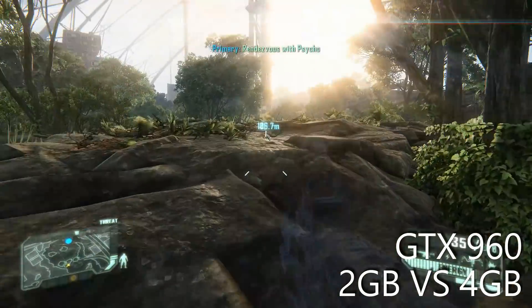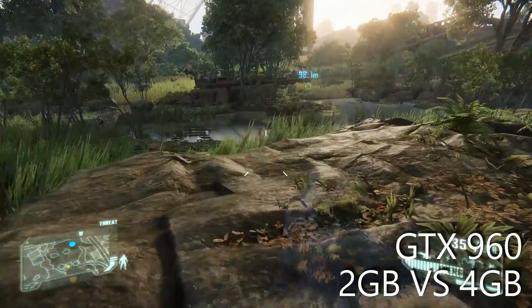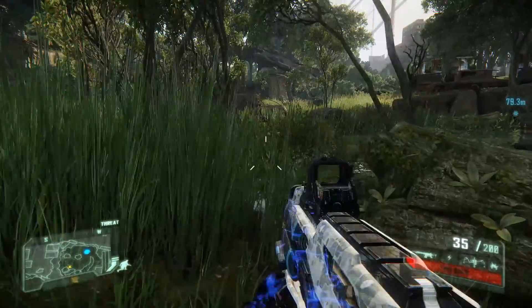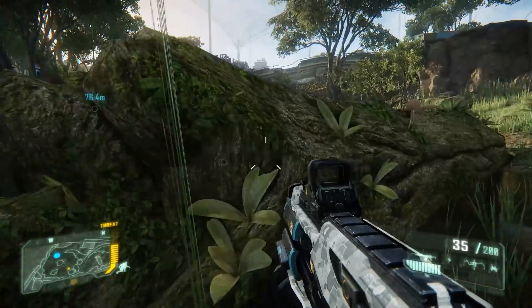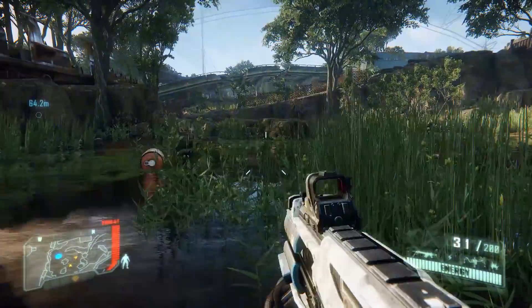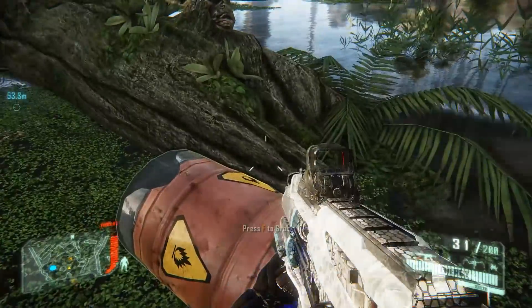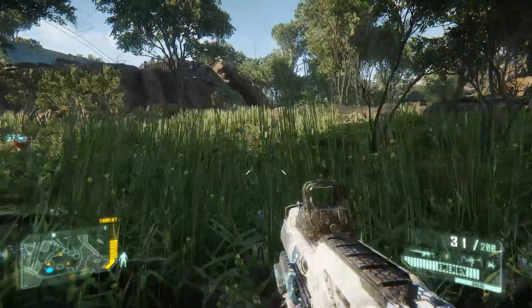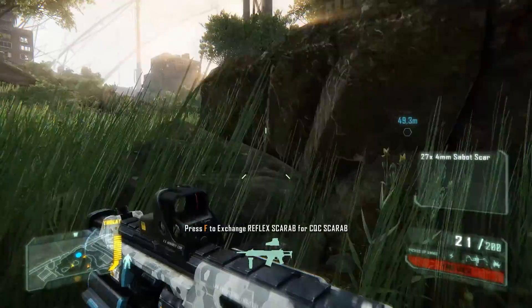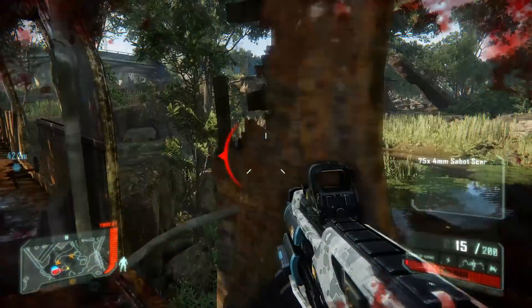Hey folks, if there was one card that I tested last year that was a bit of a surprising disappointment, it had to be the GTX 960 2GB. Now I say disappointment, not in the sense that it's a bad card, far from it, but in the sense that I really expected it to come out on top when comparing it with the GTX 1050 Ti. Many of you rightfully pointed out in the comments that there is actually a 4GB model, and ever since uploading that video last year, revisiting the most popular Maxwell GPU — well actually the most popular GPU full stop until December 2017, where the 1060 finally overtook it — has been on my mind.